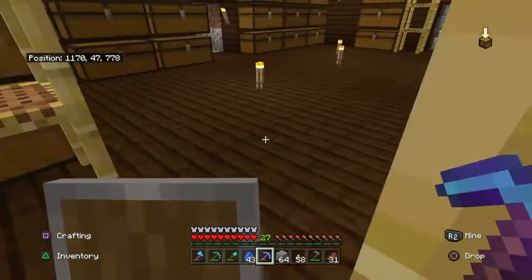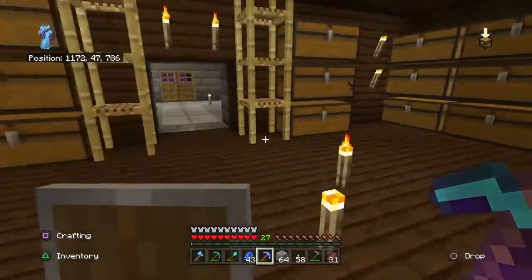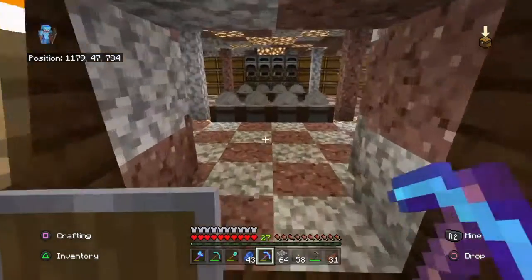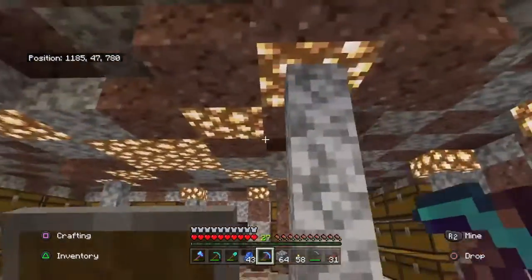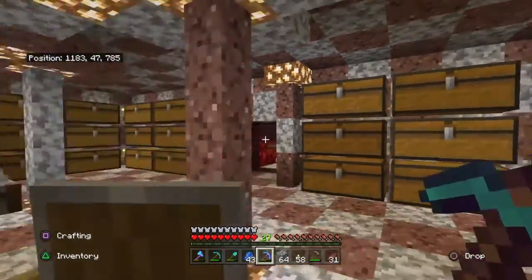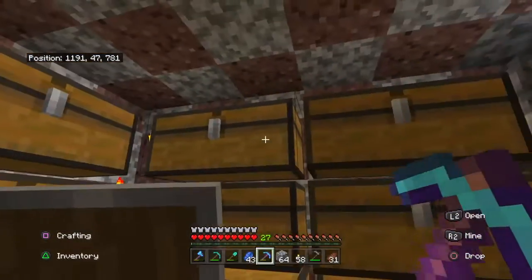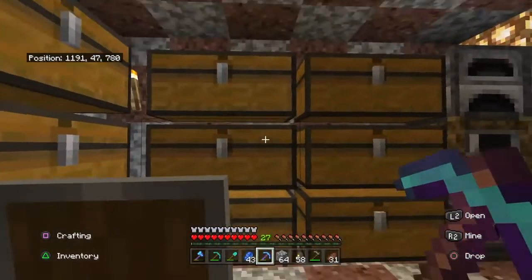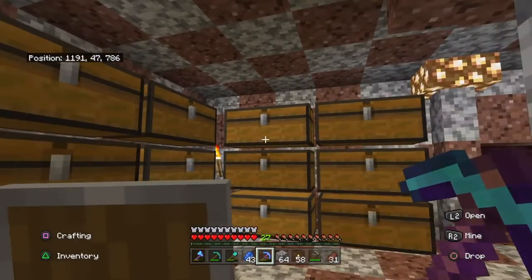As you can see, it's nowhere near as cluttered — this is a lot better. So let's go over here. This is now the smelting room and I really like this design. I've already moved the stuff we talked about out of that chest and into here. Over here are your ores, lava buckets, iron, and stuff like that.